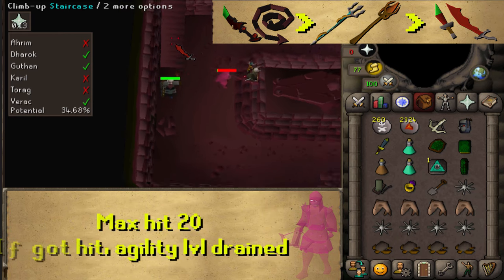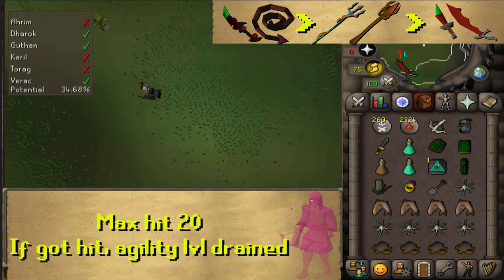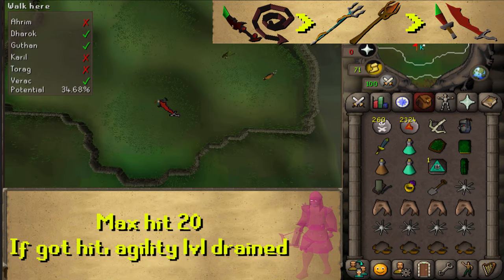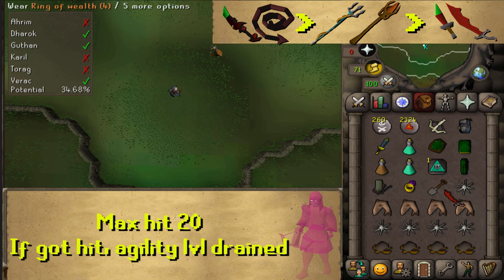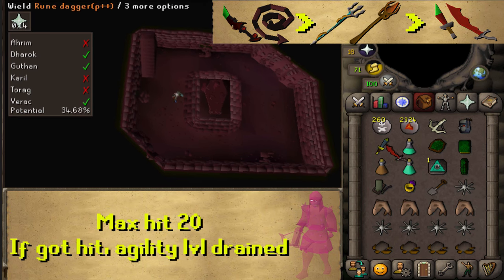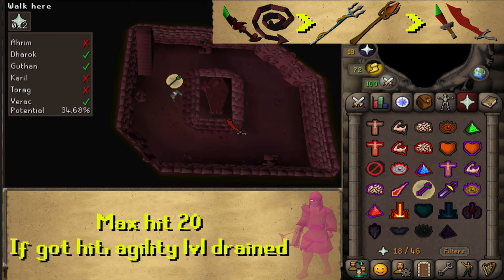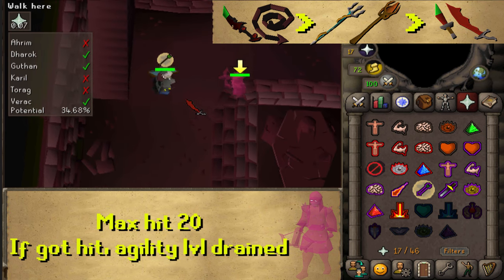The next two brothers are Ranged and Mage. Start with the Ranged brother on the most southern mound. Dig with your spade, pay attention to prayer points. If Karil deals damage to you there's a chance it will drain your agility level. Use Protect from Missiles and kill Karil.